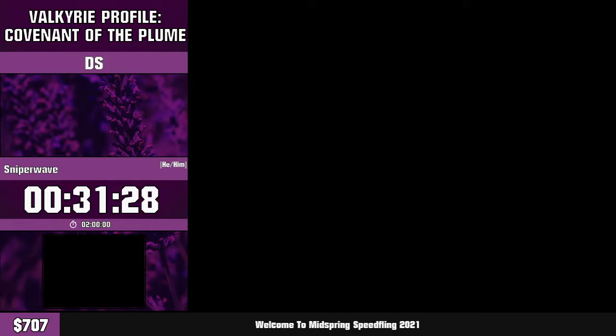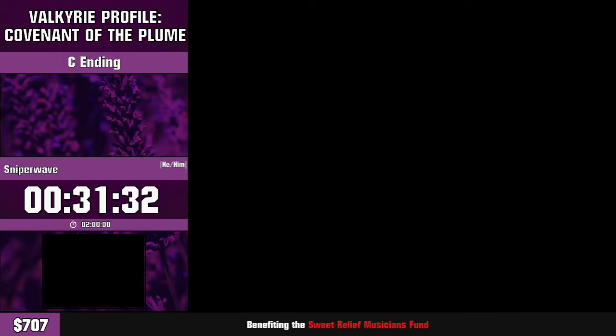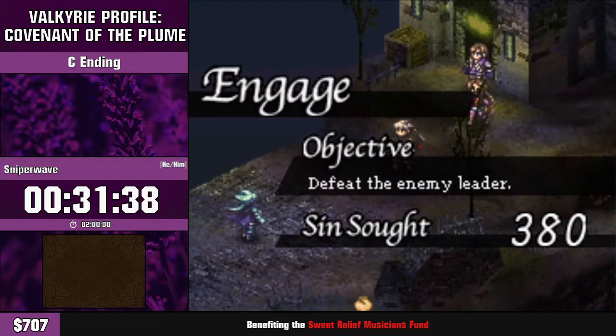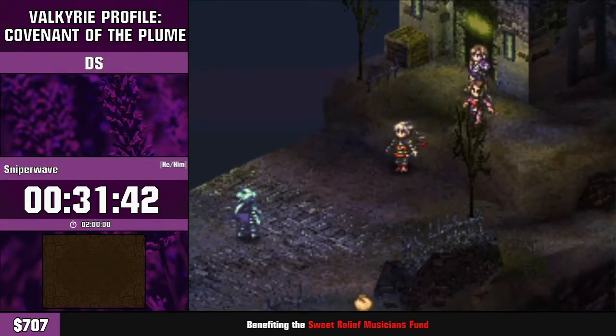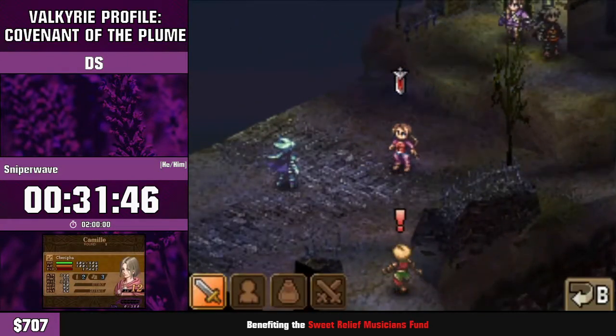We bought our first technique of the game — you can teach techniques to characters and they'll get different effects. We're going to AI-manipulate our way through and kill the leader. For some reason when the Realm Stalker is there it just doesn't cross any aggro lines. I'm not entirely sure how it works, but it's pretty cool — it does take a while to execute.